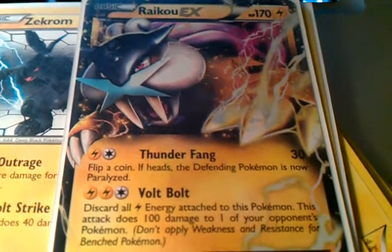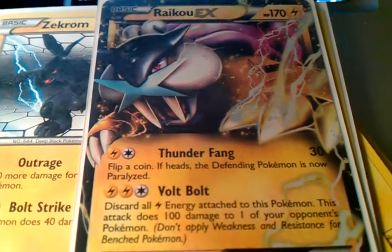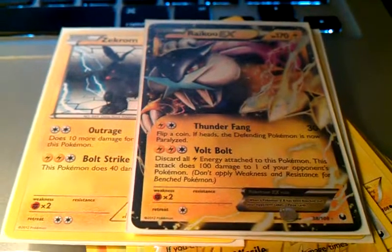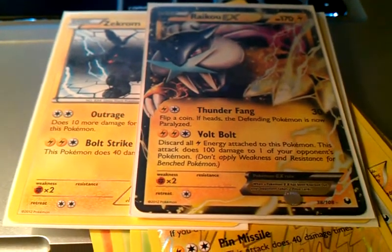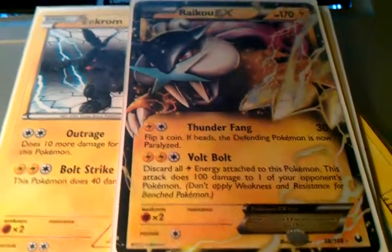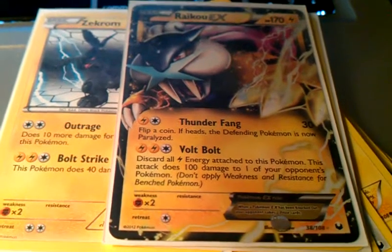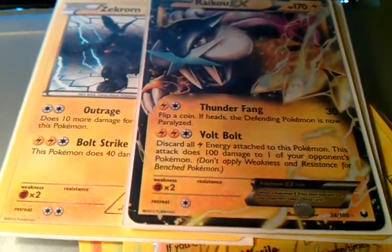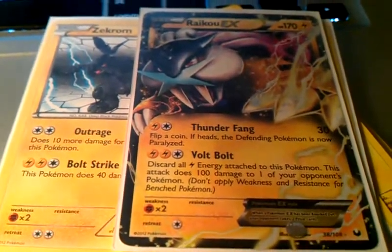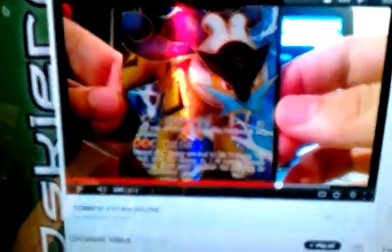Empoleon decks are big right now — they're actually working. Empoleon and Terrakion are actually kind of working. My friend Rudy finished four and two with an Empoleon deck. Obviously ZekEels decks are still big. We're seeing some weird Lilligant decks come up — apparently one did really good at states in Florida and this girl was running it today and it worked for her. Lilligant with Flipteenie and just weird stuff. We'll maybe have another update for different battle roads — that is if I win. My goal is to get a Victory Cup, and maybe Raikou will be the one leading me to it next time.